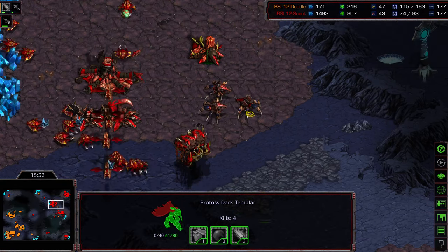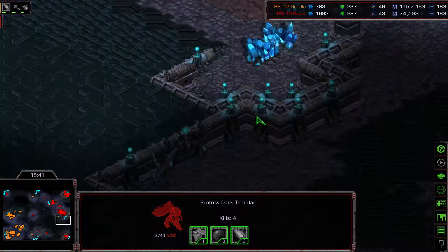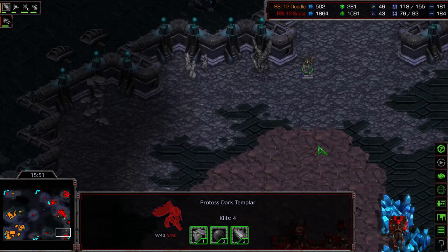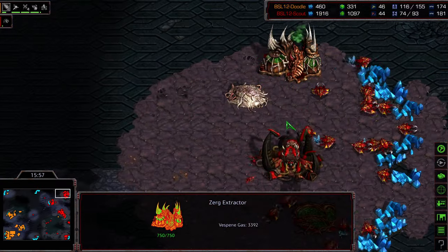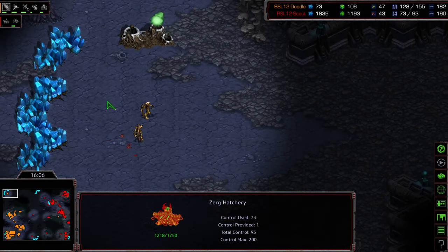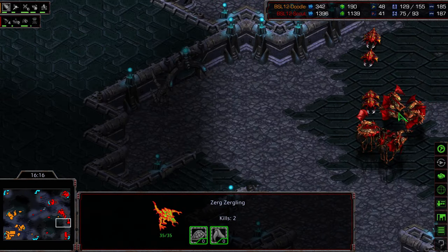Scout is trying to micro and deny Doodle additional bases. Doodle is now up 30 supply. Scout needs to re-establish something — Doodle has cannons at the main. Scout's base is looking thin, basically running on about two bases. A Dark Templar at the mineral-only has gotten four kills already. An overlord deals with that. Some lurkers morph in — apparently Scout had lurker tech researched. A couple of lurkers sneak in, though the Hydralisk Den is being rebuilt.